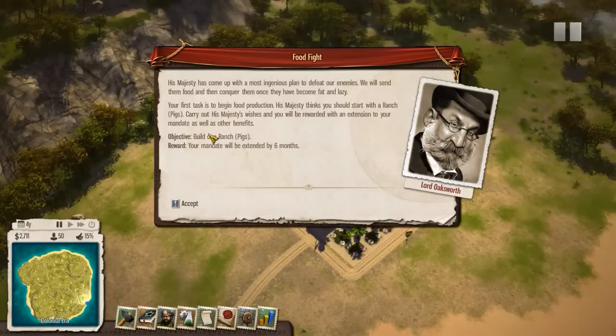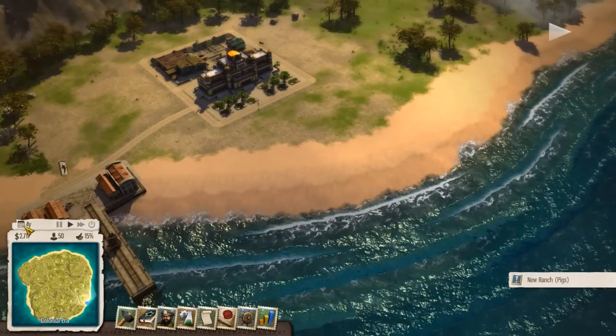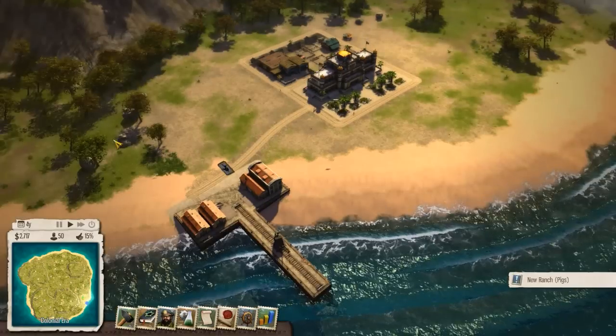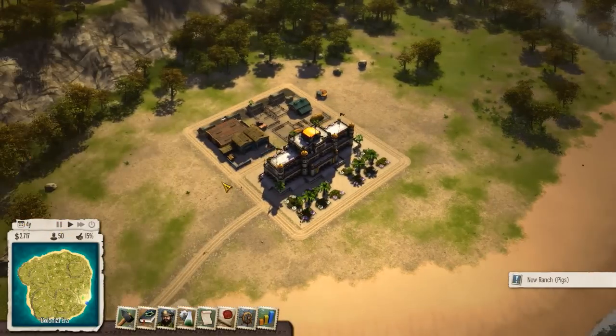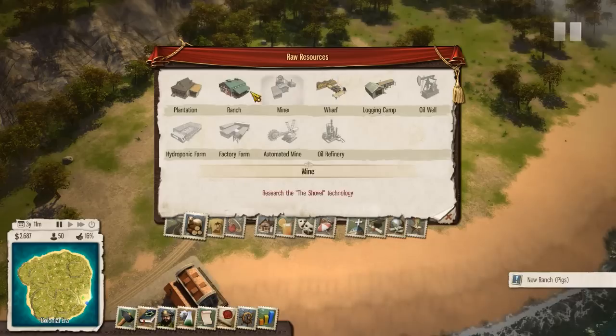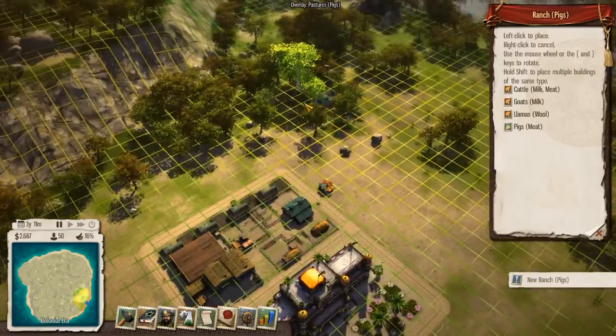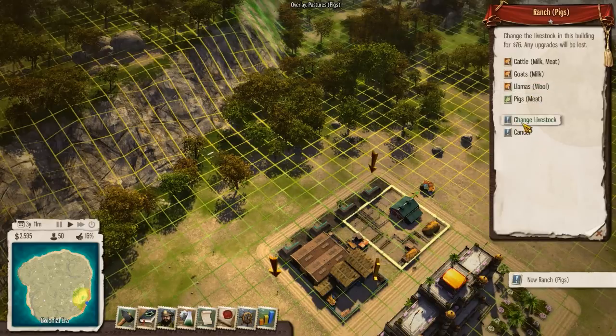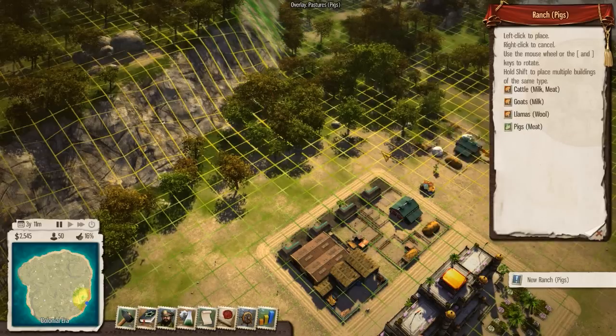We will send them food and then conquer them once they have become fat and lazy. Okay, so the reward is your mandate will be extended by six months — we have to build a pig ranch. In the colonial era, you have a mandate, and if this runs out I think you basically lose. I have a four-year mandate right now while in the colonial era. Mandate doesn't mean anything once you get out of the colonial era. Right now we want to keep our mandate up. So let's build a pig ranch — we have a really good island for it actually.